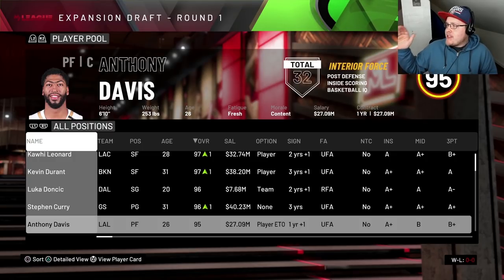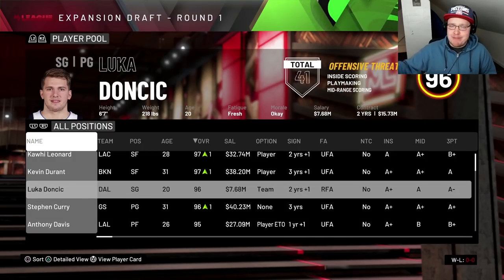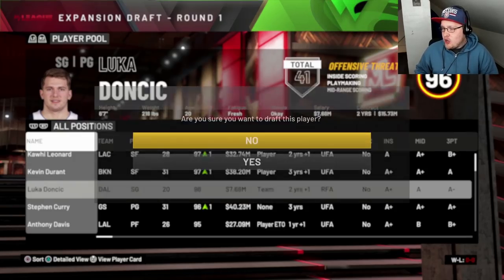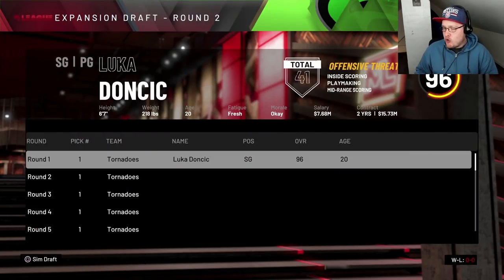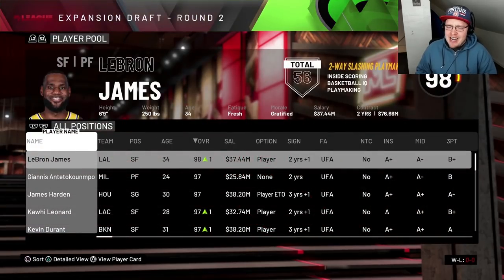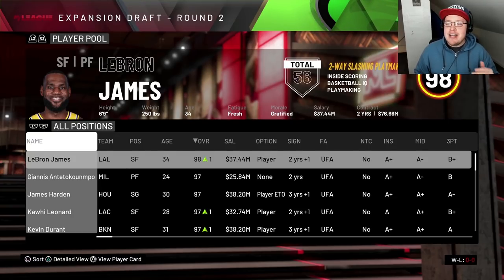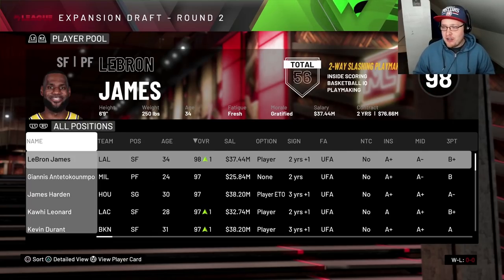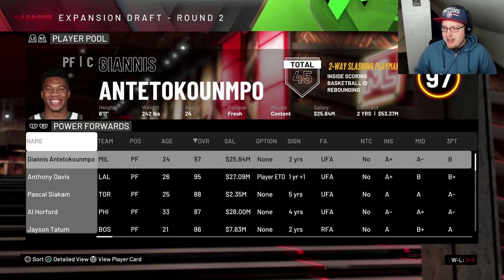We are the Kansas City Tornadoes — that is our expansion league team. We got Luka Doncic with the first pick; that is who we are building around. I didn't really plan out who I want to put alongside Luka except for one player, who is actually going to be our next pick here in the draft. This is somebody I think would really excel alongside Luka and instantly make this team a contender. That is going to be the power forward...